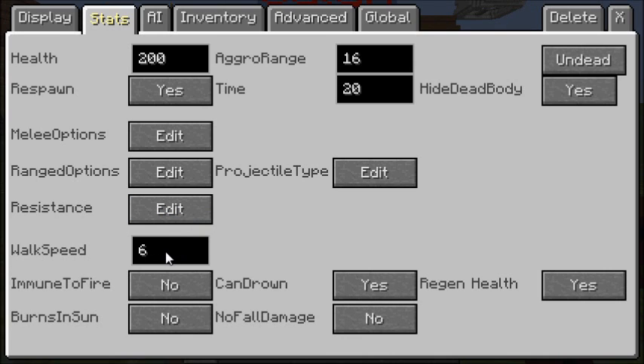Walk speed tells you how fast the NPC walks normally when it's not attacking. Immune to fire lets you set the NPC to not die from fire. Can drown: yes or no. Does its health regenerate: yes or no. Does it burn in the sun like a zombie: yes or no. And does it take fall damage: yes or no.